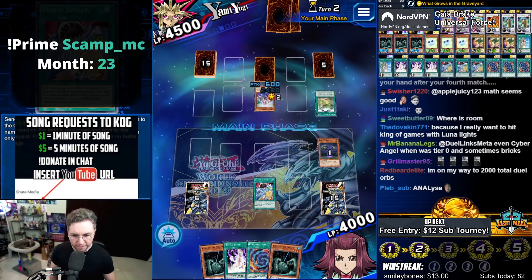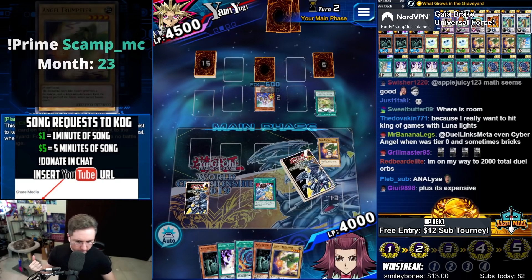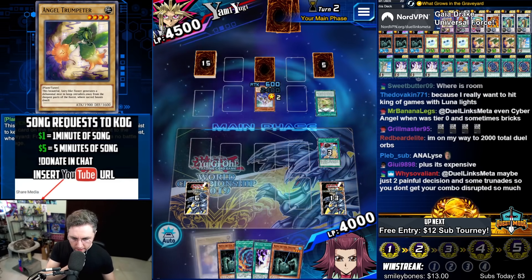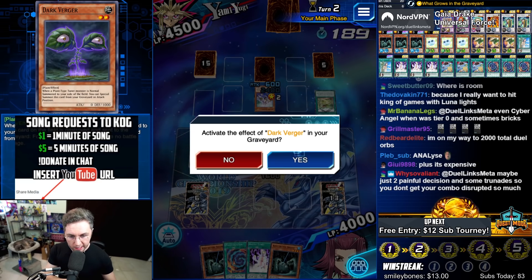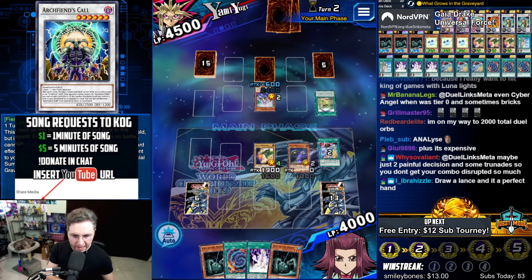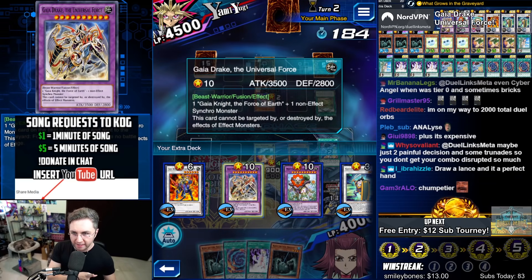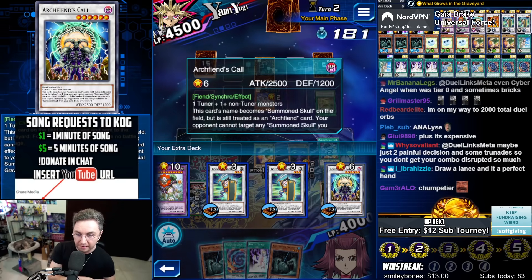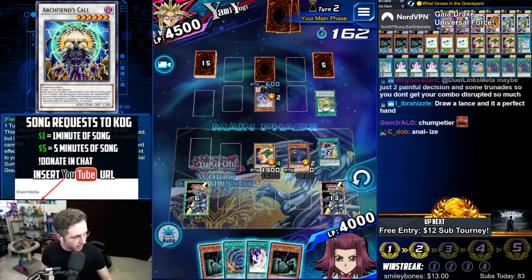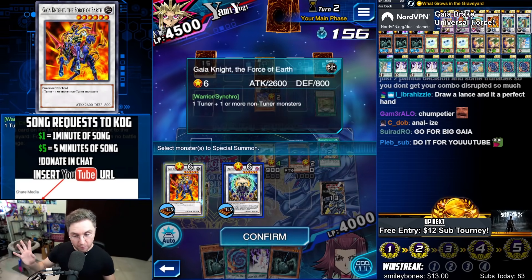Painful Decision — this decision is not too painful. Send the Trumpeteer. Add the Trumpeteer. The main problem right here is I don't really want to summon the Gaia Drake. That's the true issue. Going for this doesn't look as good as this. We got lethal with it, so let's just summon it. I want to summon this, but we're going to go for this.